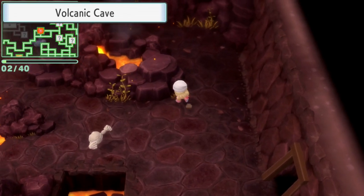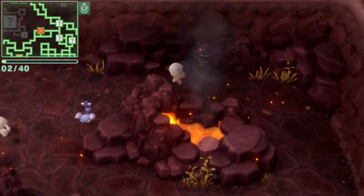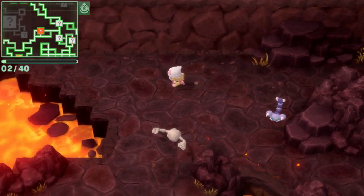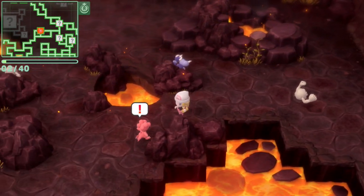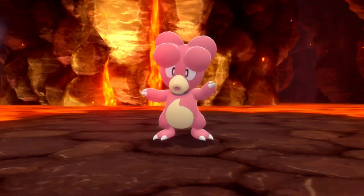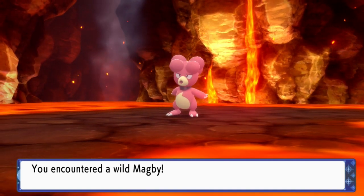Hey there folks, RennieMT here. Let's talk about how to find Magby in Pokemon Shining Pearl. Magby can only be found in Shining Pearl — if you're on Diamond, then your equivalent is Elekid. However, Elekid is found in different locations from Magby.